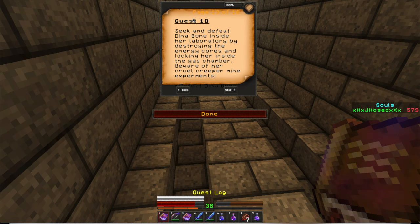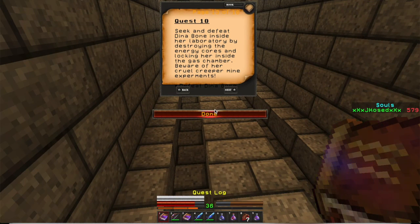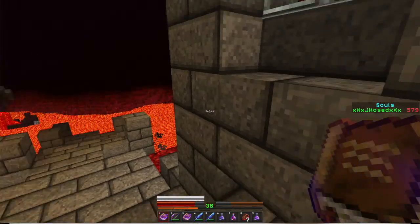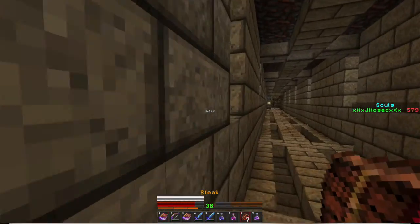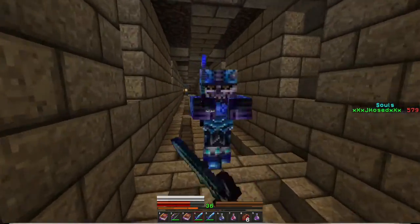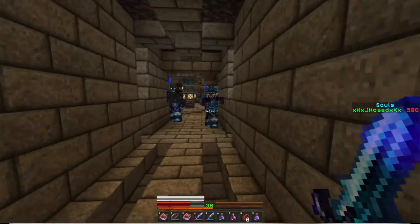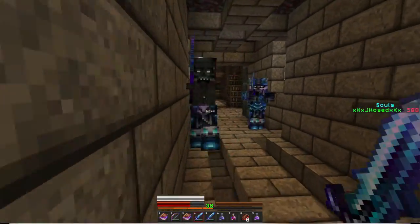Quest ten: seek and defeat Dinnerbone inside her laboratory by destroying her energy cores and locking her inside the gas chamber. Beware of her cruel creeper mine experiments. If you don't recall, Dinnerbone was the boss fight in part two, who teleported away after we killed her experiments. So now we're going to find and defeat the real one.